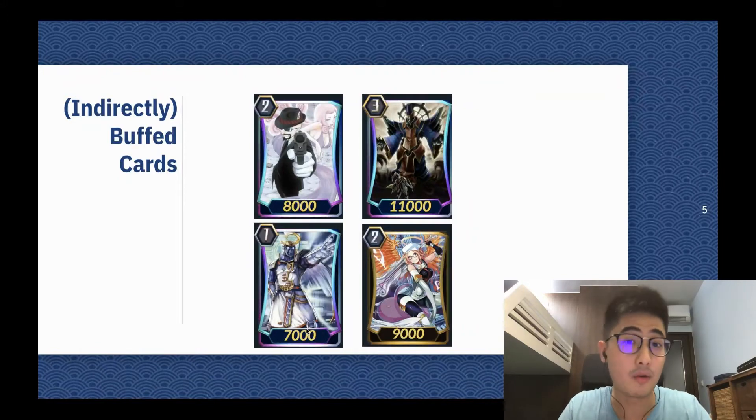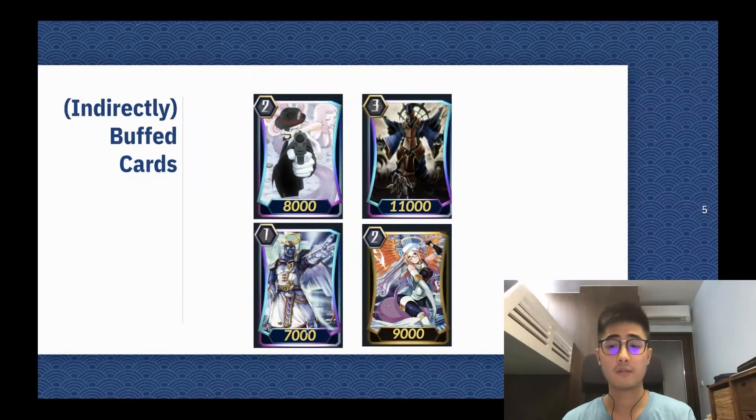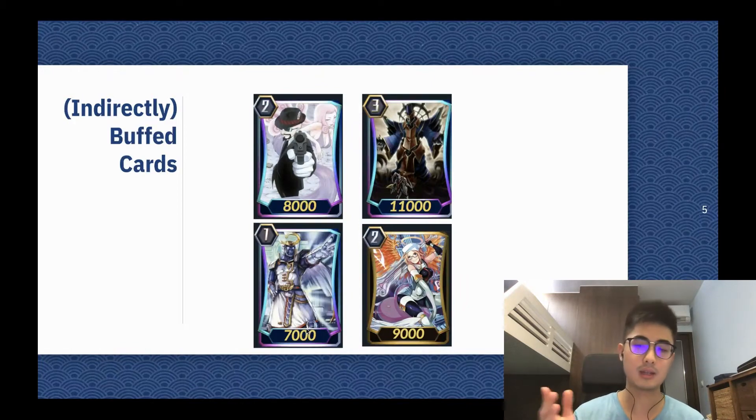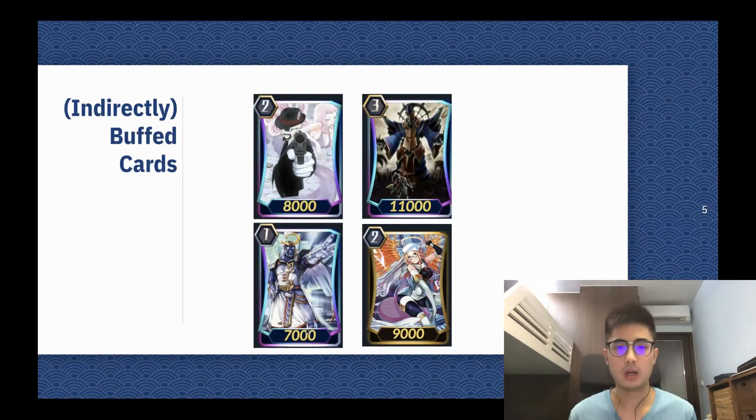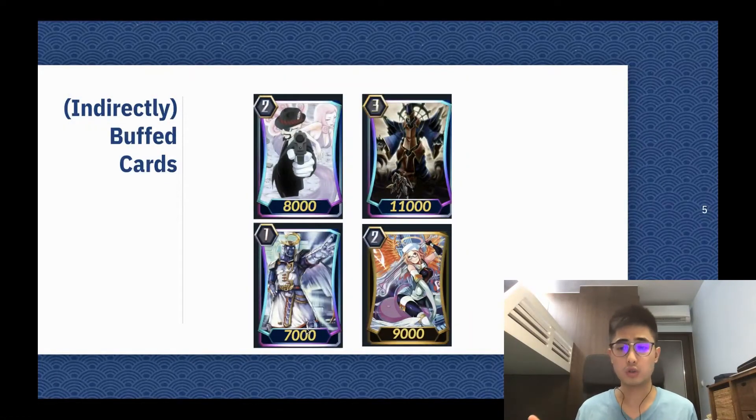Now let's look at the indirectly buffed cards. Other than keywords, what cards actually got supported because of this sentinel change? The first card that came to mind was Silent Tom. Silent Tom negates your opponent's sentinels and usually you use it as a 5th-damage last attack. Before, Tsukiyomi had a hard time putting your opponent to 5 and then using Silent Tom. But now, with the triggers and conditions on the PG changed, you can play around with crits and Silent Tom. Your opponent's PGs will trigger less often, because your opponent has to be at lethal damage to trigger — meaning they'll be clogged with more PGs, and Silent Tom is actually more effective at doing its job.